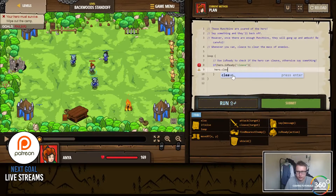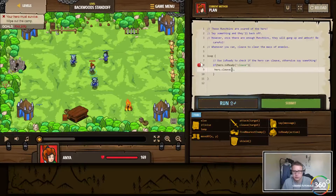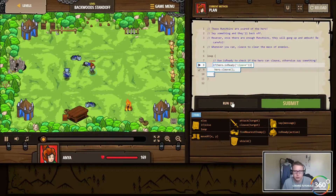How do we cleave again? That was hero dot cleave enemy. I wonder if we can just do hero dot cleave — does it have to have a parameter? Let's see if that will work. Cool — because it's an AOE spell, we don't actually have to pass in a parameter. We're okay just cleaving where we're at.